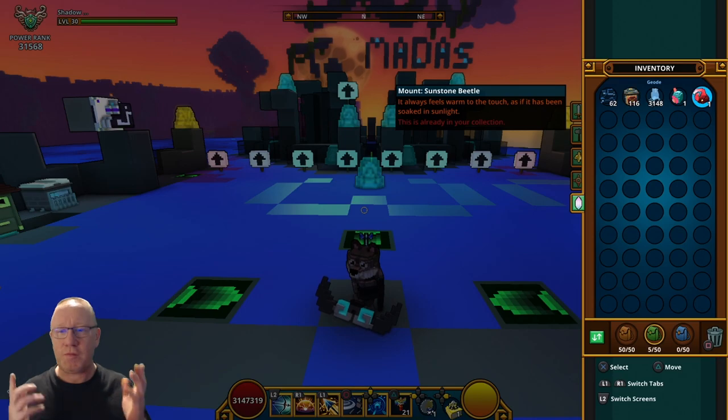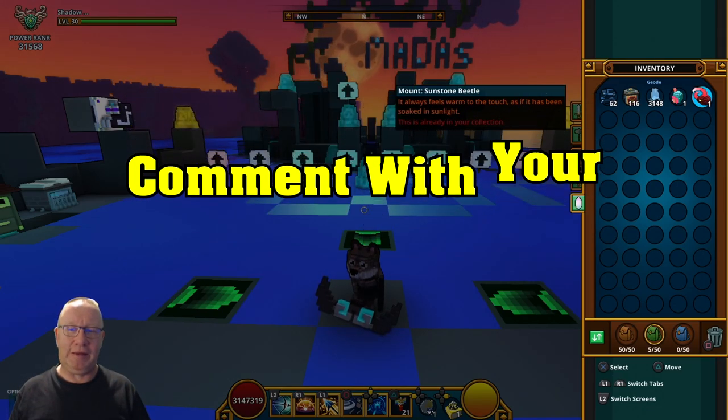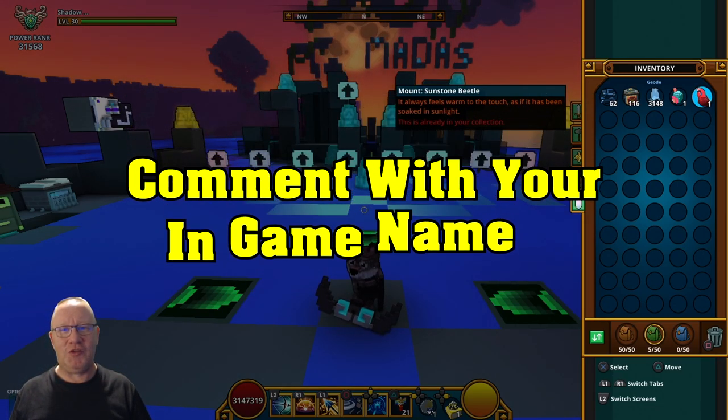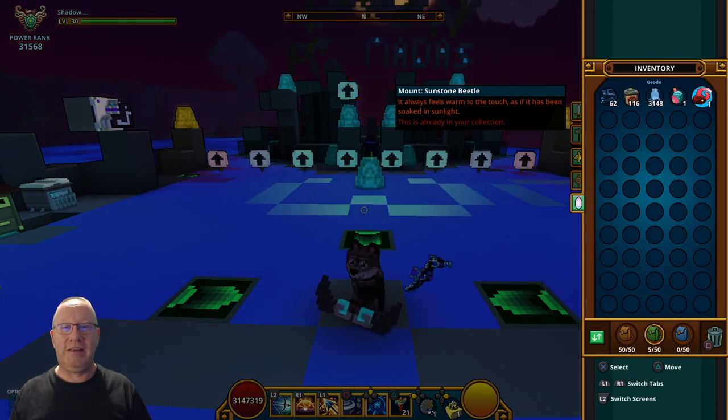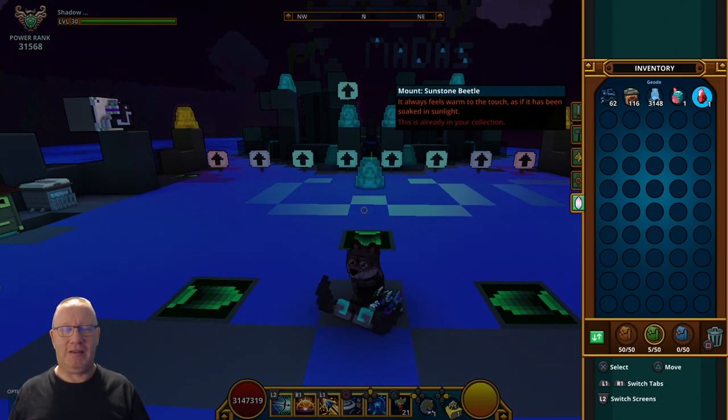So we have got five prizes this week — aura, mounts, flux, and tomes. What have you got to do to enter this draw? It is very simple: comment in the comment section below with your PlayStation name. Please only comment once — multiple comments will make me delete them, and if you do multiple comments I'll have to avoid you from the draw. So please only comment once.